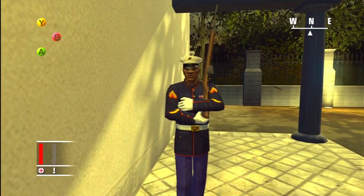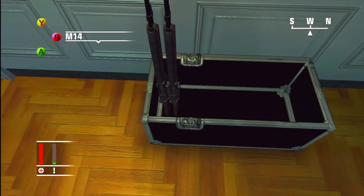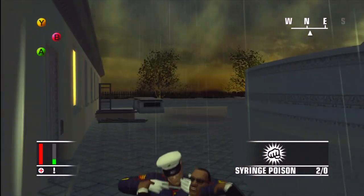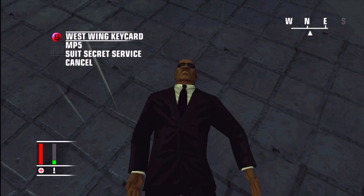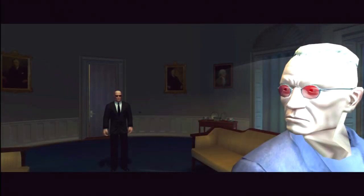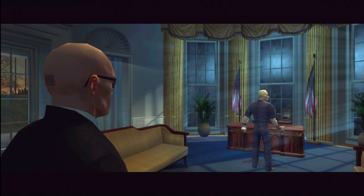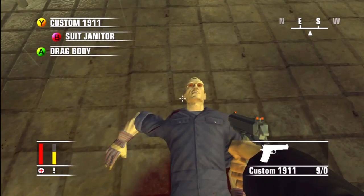The last level has three specific guns. The M14 is carried by all the marines, and there's also a box of it near the exit so you don't need to knock anyone out — just grab it on your way out. The Secret Service agents carry the MP5. I had to poison one since I was out of sedative syringes and didn't want to deal with the metal detector. Finally, the Custom 1911 is carried by one of your targets — he yells at you, and then you kill him and take it. Then just grab the M14 as you exit.